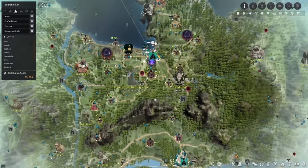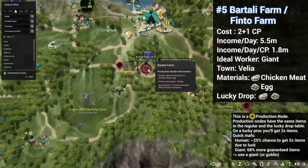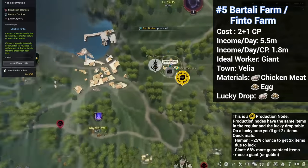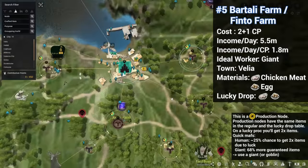Moving on to number 5 — this one's another OG node, the chicken node at Batali Farm next to Velia. It gives chicken meat, which you can use to make worker food, and eggs used to cook meals, for example Balenos meal. That makes it one of the best nodes to pick up if you're trying to get into cooking. There's also the chicken node at Finto Farm — these two nodes give identical items, so I'm just going to bunch them together into rank 5.